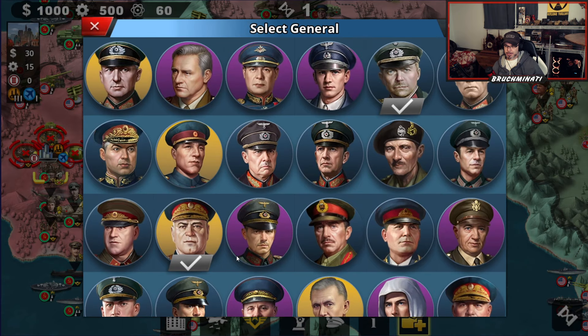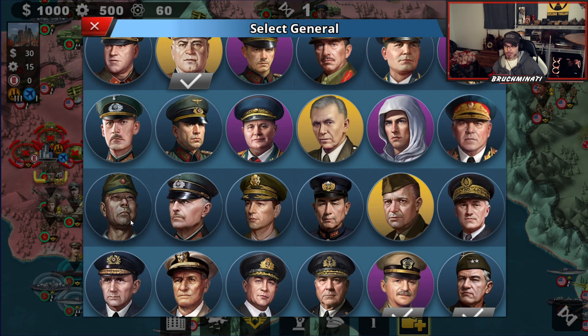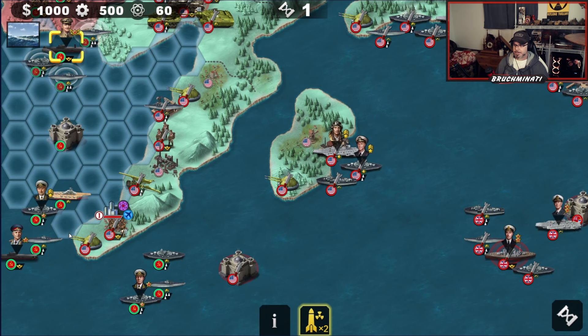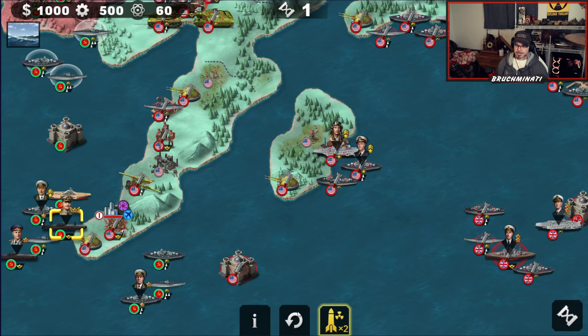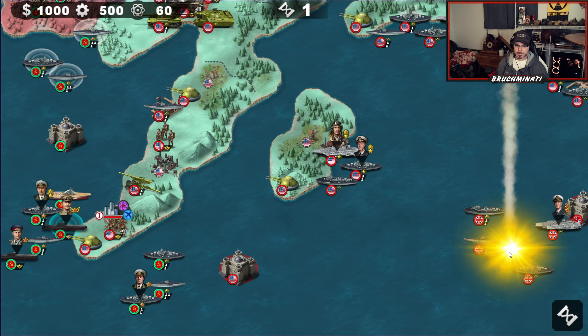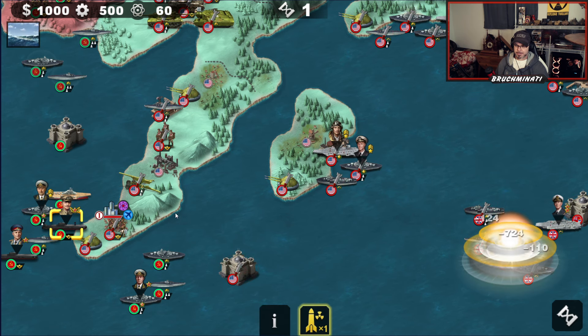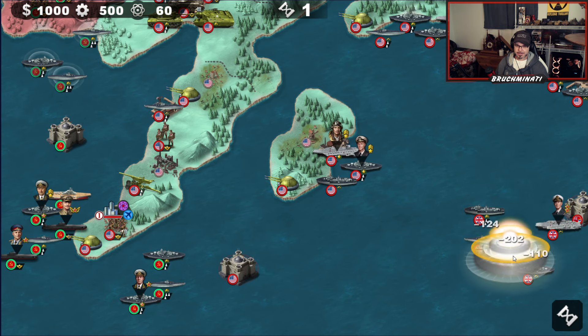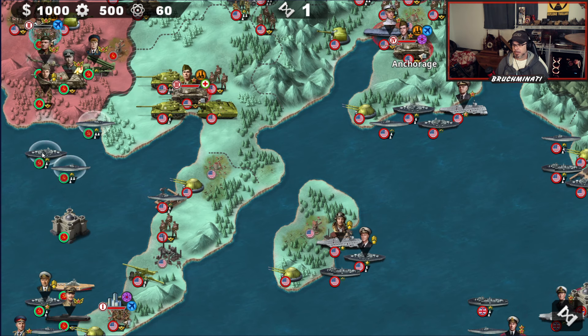We pretty surely need to put Yamashita on that so he can survive. Let's nuke the shit out of Mountbatten so we don't even have to deal with him. Nice, 700 bomb! If we get another one of those he might be down — oh, only 200, brother.